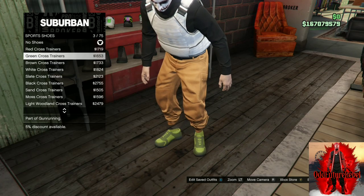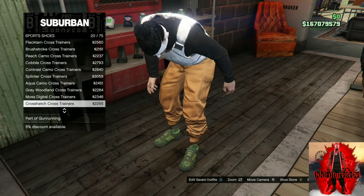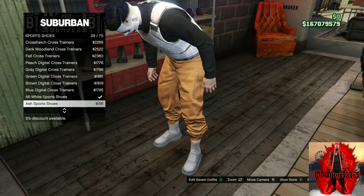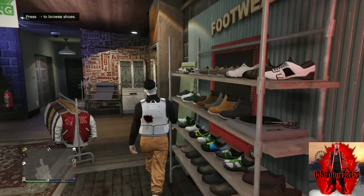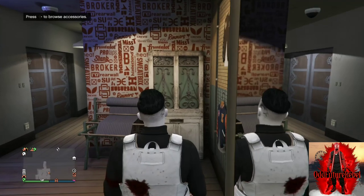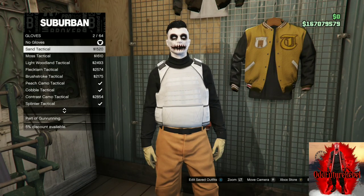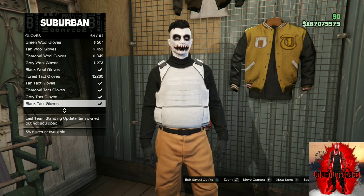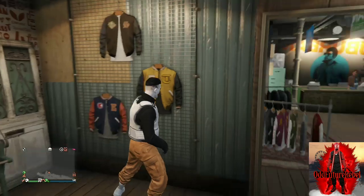Once you're at the shoe section, buy the shoes I purchased. Go to sport shoes and purchase all white sport shoes. Then make your way over to where the jackets are. Go to the accessories, go down to gloves, and purchase the black tactical gloves.